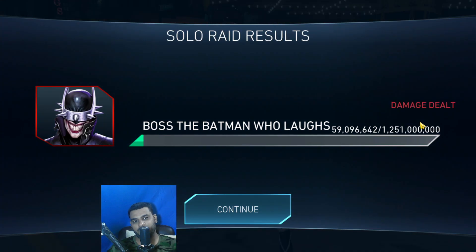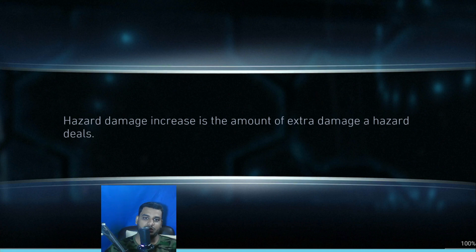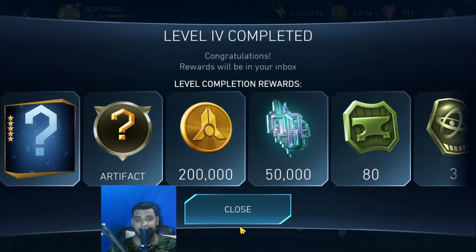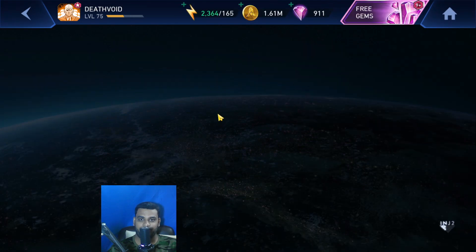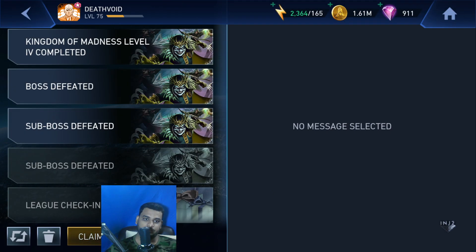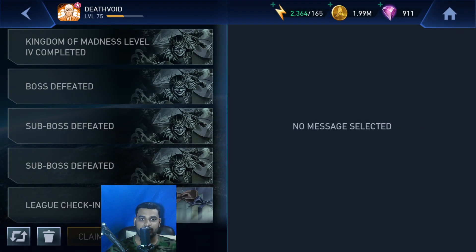That was nice. We could have finished him off in the second pip itself but there was just a little bit of health left — around 60 million. Now let's take a look at what rewards we get. Things will be a bit easier on the sub-bosses on Tier 5 and Robin King as well — he's not that difficult. Let's claim the rewards. It's crap. All right, let's move on. That's about it for the video — if you enjoyed it give it a like, and let's meet again in the next video. Until then, have a great day, take care and have a good one. Bye!